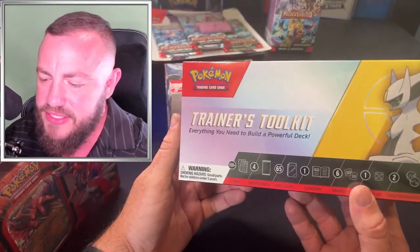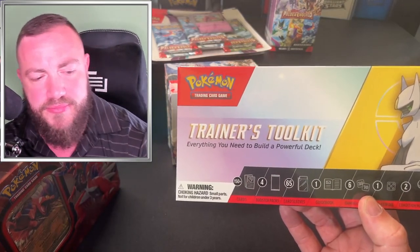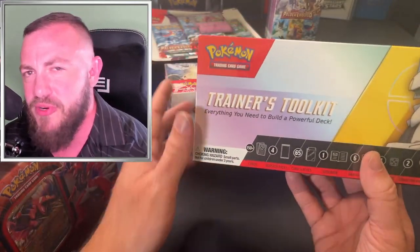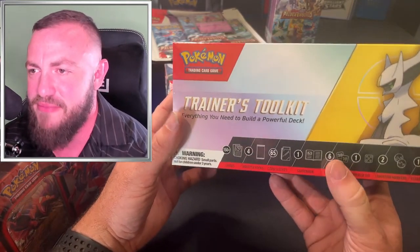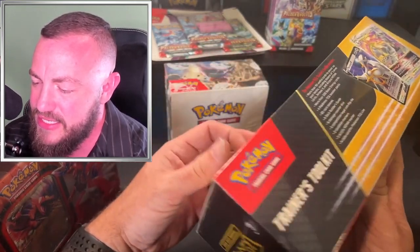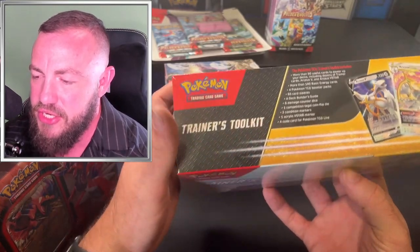This one I've actually seen and I'm pretty pumped — more excited about this than anything else: the Trainer's Toolkit. I've never bought one of these, they always kind of looked worthless, but the sleeves in here look awesome. It's got a silver border and yellow border though. The sleeves look banging and you do get four TCG booster packs total.